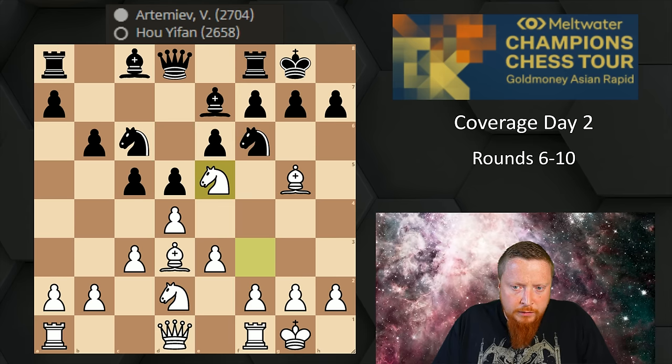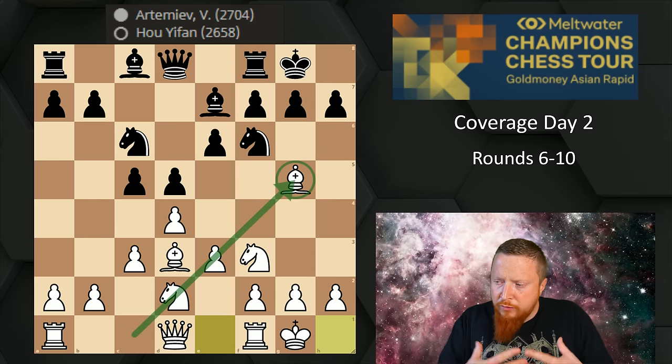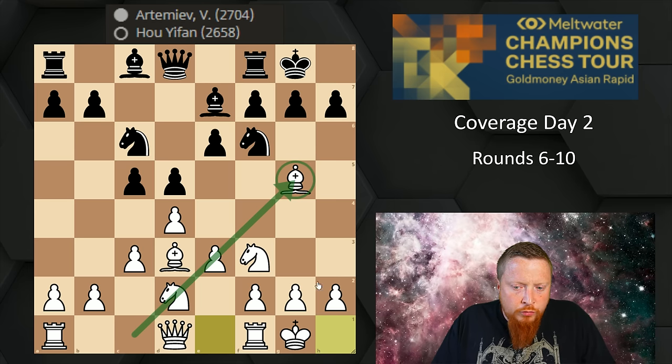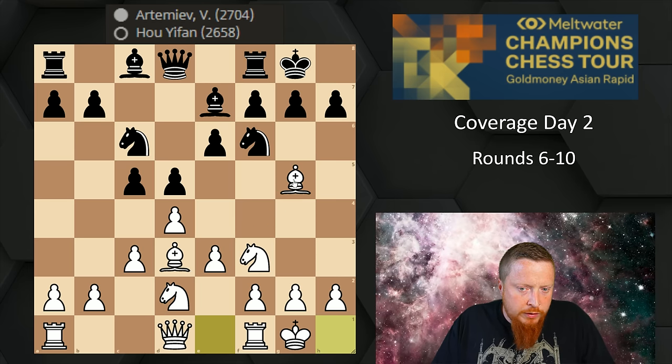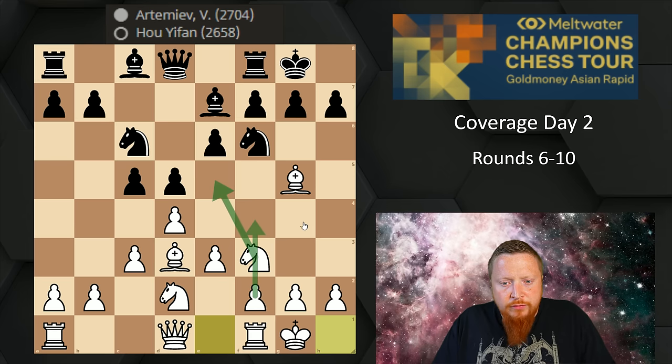This Torre setup is well worth remembering. If you play the London system, try to do it with your bishop on g5 — the bishop is nicely placed there, and you don't block in the f-pawn. Your very simple plan is knight e5 and f4. A very easy way to play.